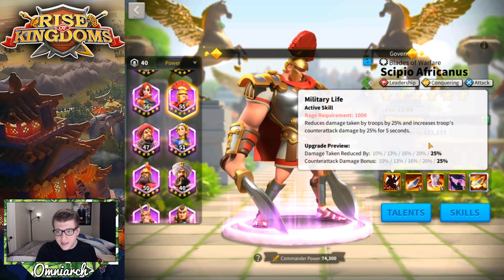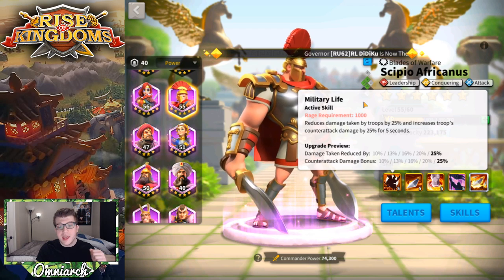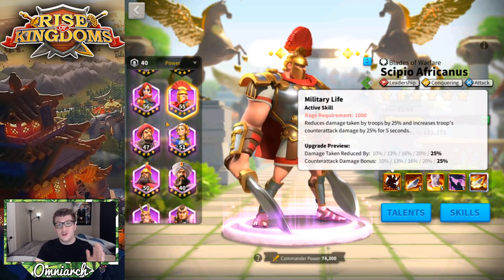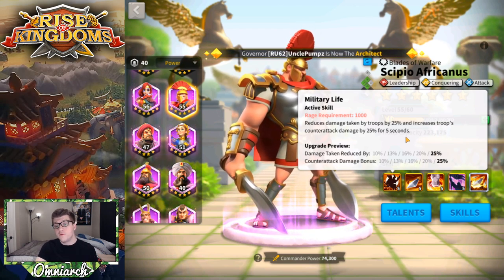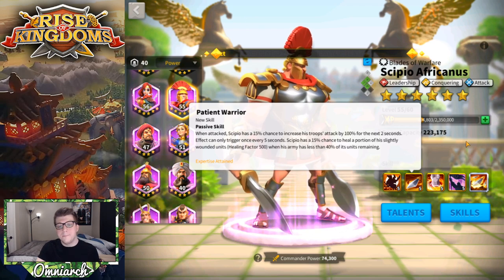Let's talk about Scipio's skills, because this is where he really shines. His first skill is his best skill, as is the case for most commanders in the game. It's called Military Life — it requires 1000 rage and reduces damage taken by troops by 25% and increases troops' counter-attack damage by 25% for five seconds. Most active skills for commanders range anywhere from two to three seconds, even for legendary commanders, so the fact that this lasts for five seconds is really, really good. He'll most likely have this ability active for at least 50% or more of the time he's in battle.